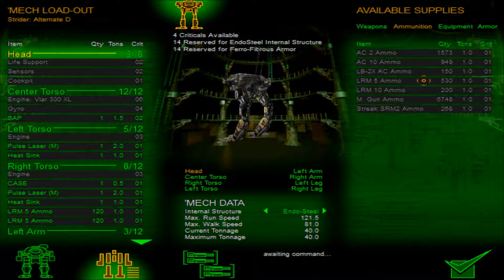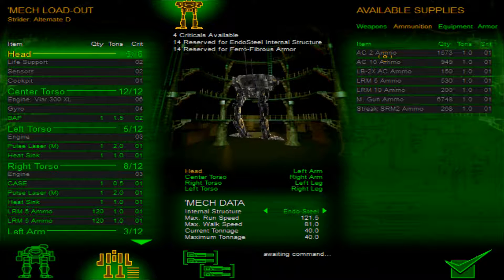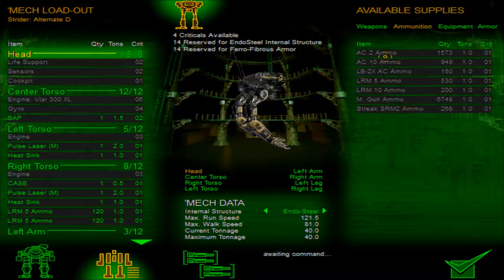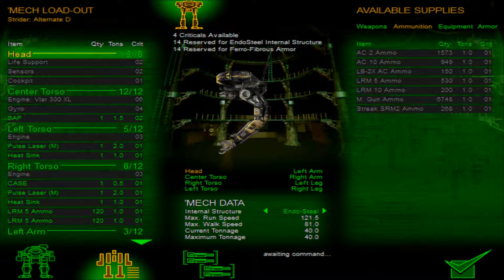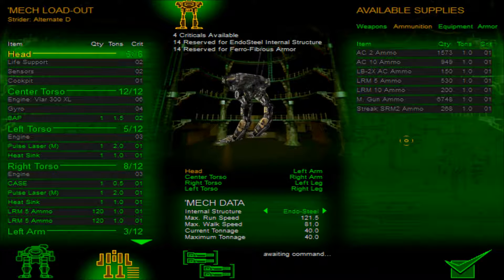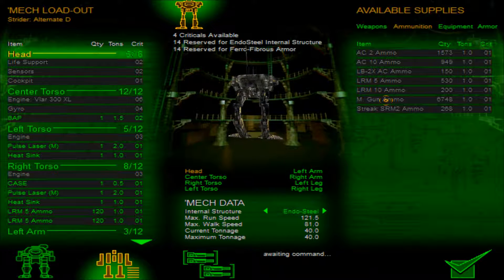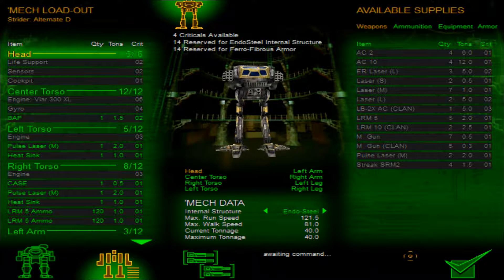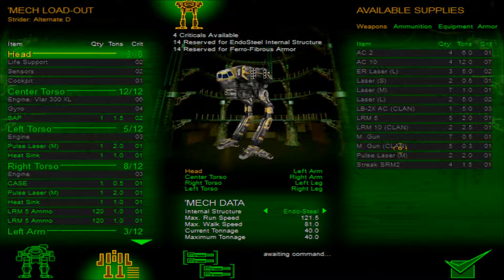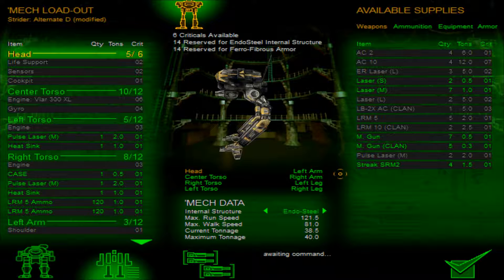I have to figure out something else. We have a lot of ballistic weapon ammo — AC-10, AC-2 — but those are heavy pieces of equipment. Although I can fit that on the Bushwhacker, it's going to be a lot harder to fit a weapon system like that and have this be an effective mech. So really, I think the machine guns are going to be where we have to turn. I do have a fair number of those, and I have Clan machine guns as well, which are fairly light — I have five of those. I could fit in a couple machine guns if I remove the Beagle Active Probe.